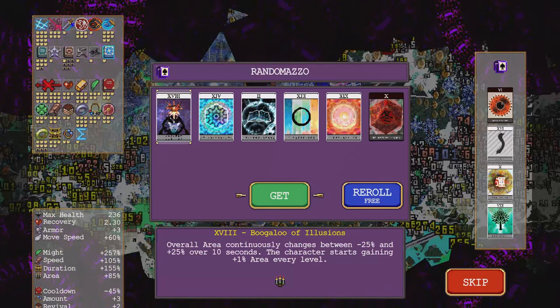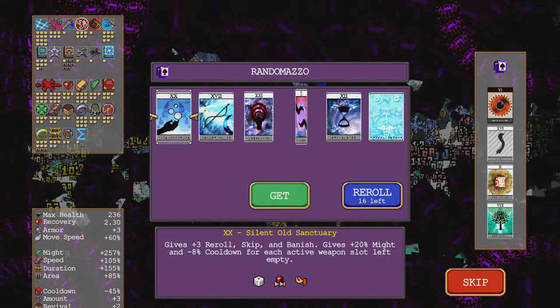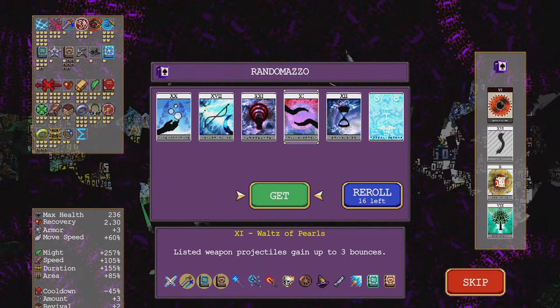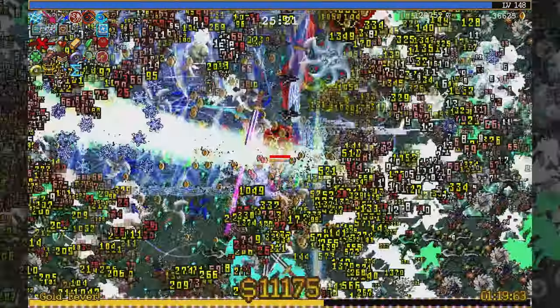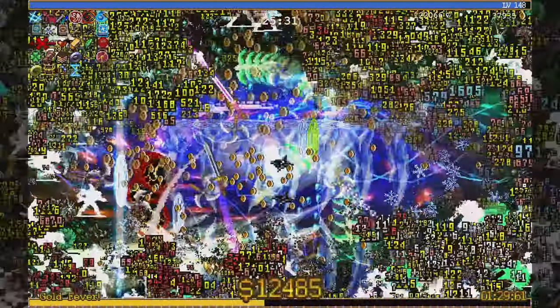Oh hey, Arcana. Anything this can even do to benefit me at this point — Final Sanctuary will do it. Okay — bouncy sword, bouncy tomes. If not... oh, it wasn't maxed out. Yeah, I think Pneuma Tempest — if you build for it, that's whoever has it can have that.